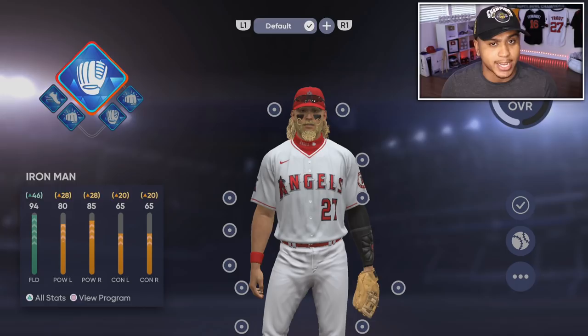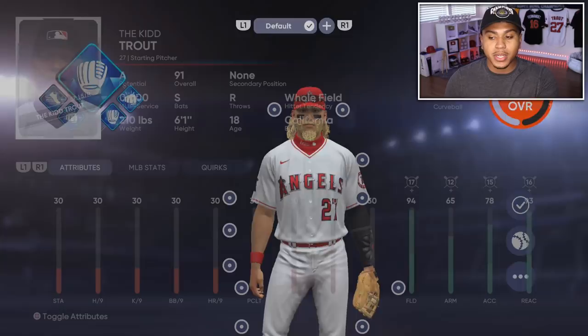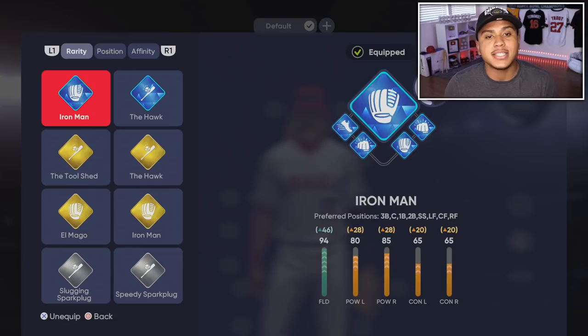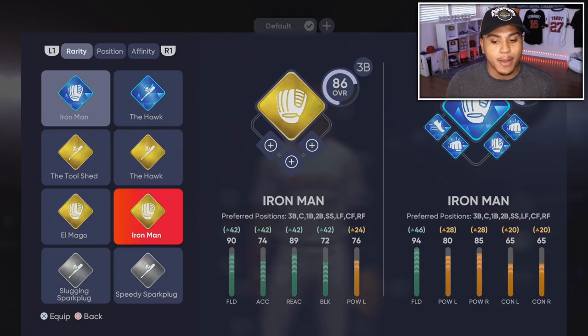Iron Man is also a really good build. If you're trying to be a catcher, I move up to 91 overall on this build — I think it's because my fielding is a lot better. This build has really good speed, power, contact, vision, and fielding — it's pretty much maxed out fielding. Note that catcher is currently broken on Diamond Dynasty, so for those wondering how to get your guy playing catcher and stop dropping the ball, they need to patch that. Iron Man starts off as Slick Fielding, then moves to Slugging Slickster, and then Iron Man.